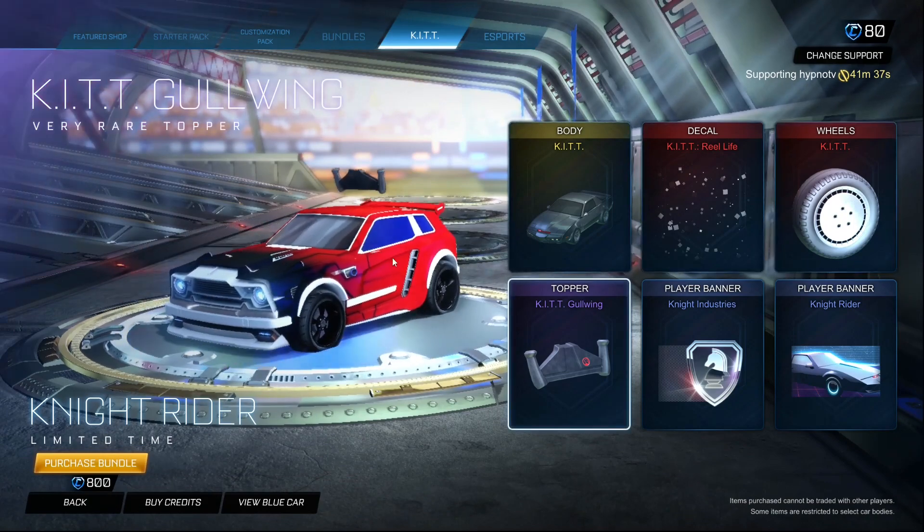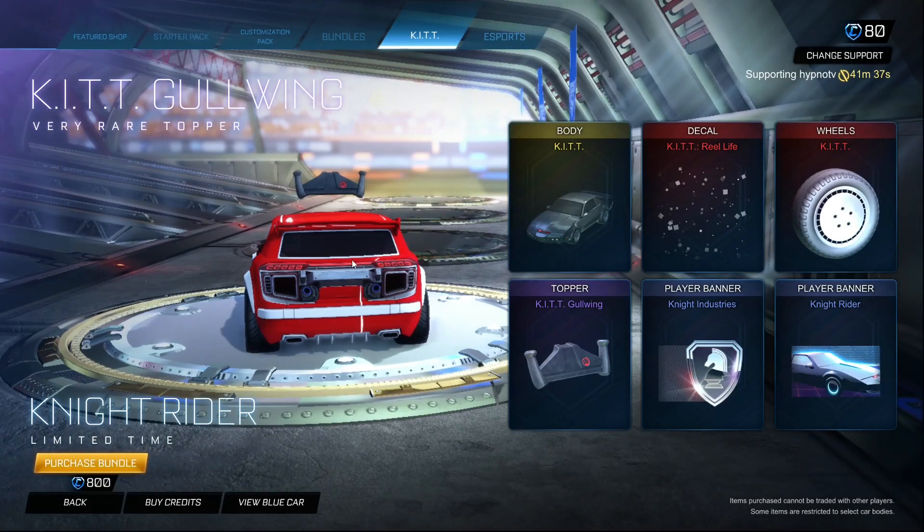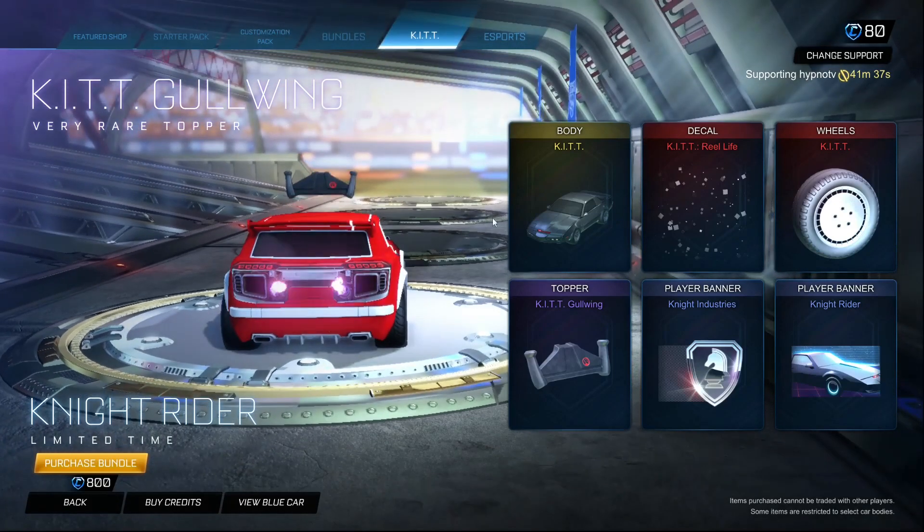You get those as well. You also get the kit goal explosion which you can use with any car, which is probably the best item in this pack.